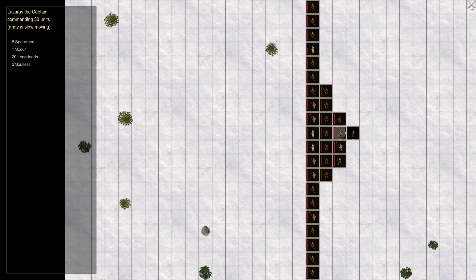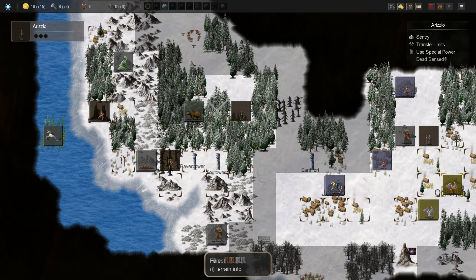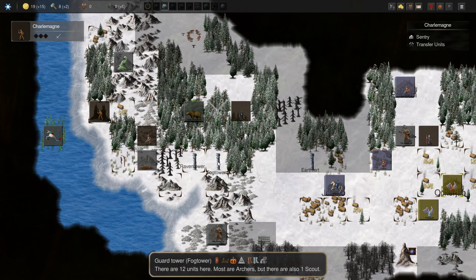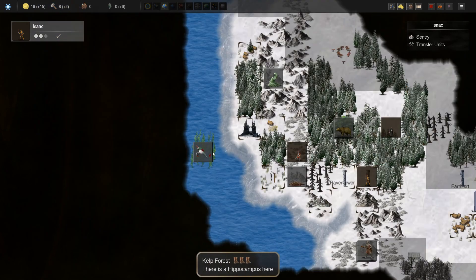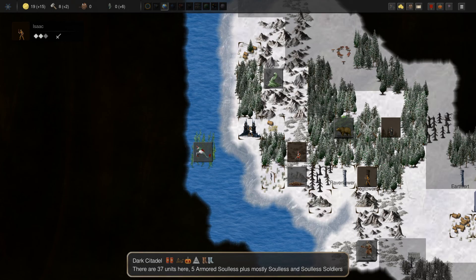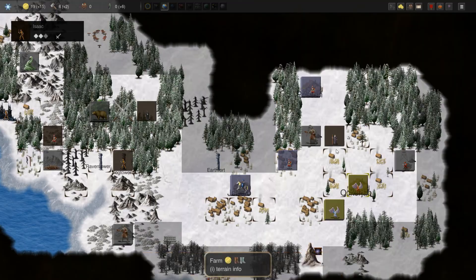We'll take this entire army here and attack this giant centipede group. We'll have another captain with these guys, Charlemagne heading over here as well in charge of the soulless — the two action point units we summon — and Isaac will just keep the dark citadel defense.